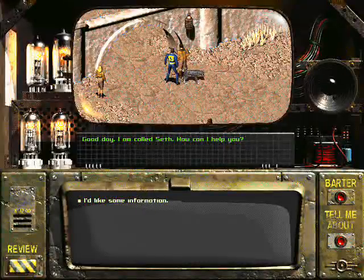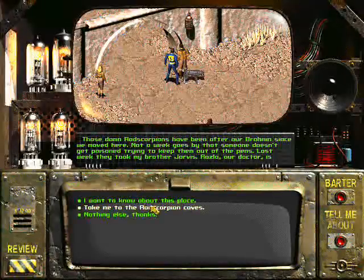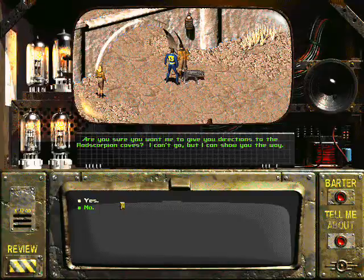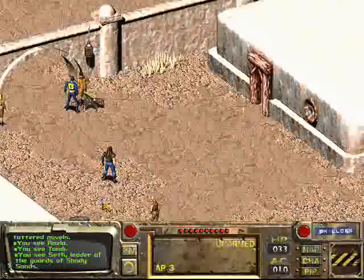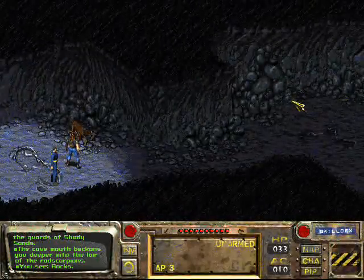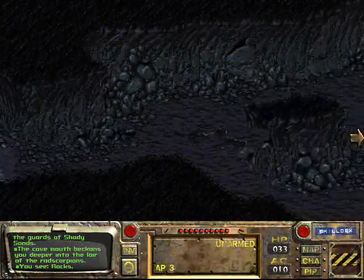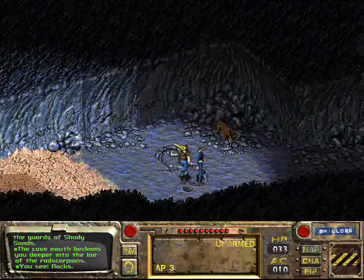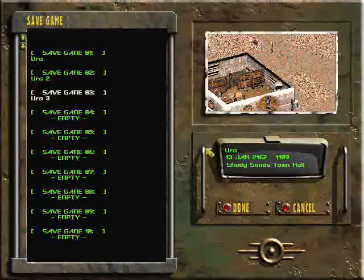Let's talk to Seth. I want to know about the rat scorpions — take me to the rat scorpion caves. Are you sure you want to go? Yes, I'm sure I want to bloody go. Why wouldn't I be? Apart from this very retarded episode where I pretty much did absolutely nothing, I'm gonna save anyway.